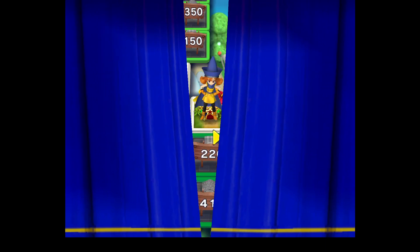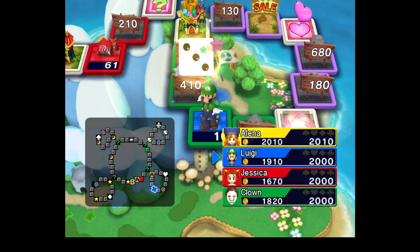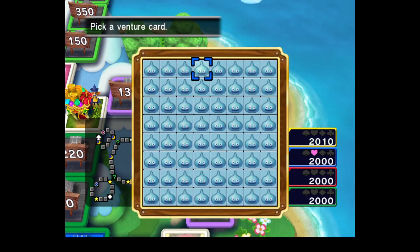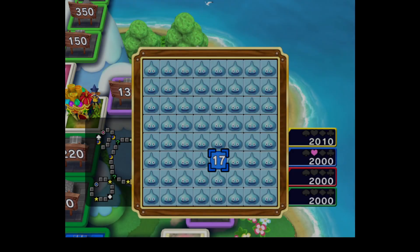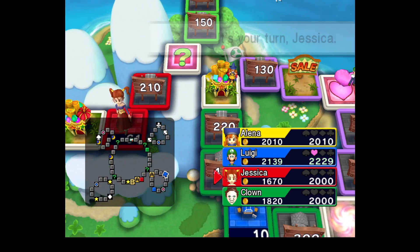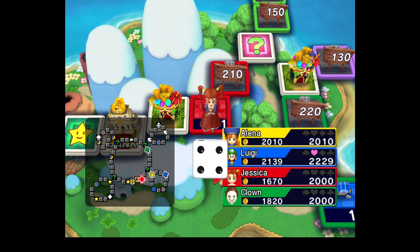I'm pretty sure Jessica's last board was Cloverland, and then Elena — I can't even remember. I was going to pick Mario over Luigi, but I thought, when did I last play against Luigi? Whereas Mario, I knew what board I last played against him, which was Casino Town.